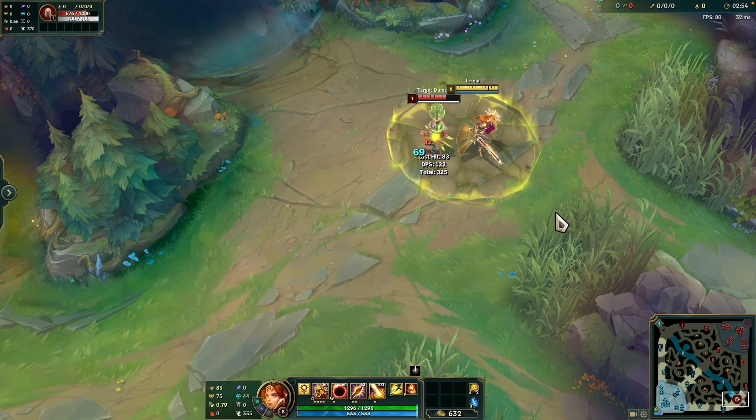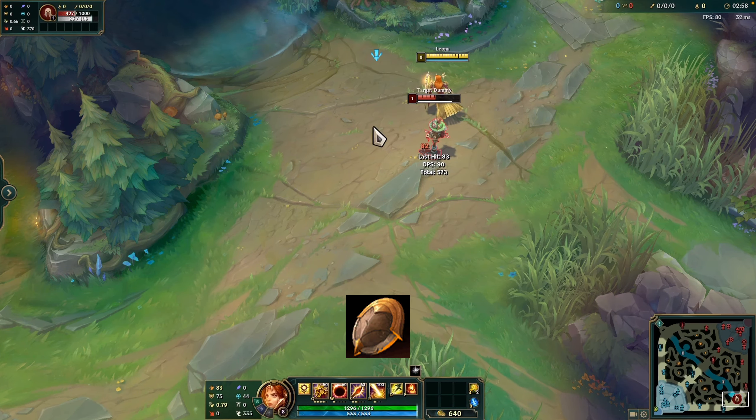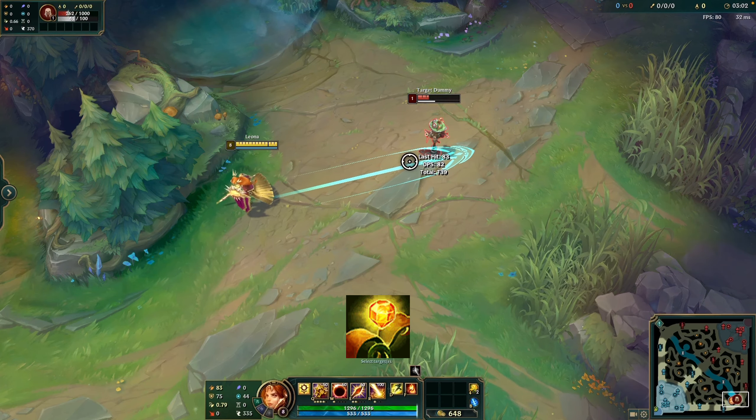Depending on the opponent's situation and the game's composition, you can make these rune selections. For starting items, you can choose Relic Shield or Steel Shoulder Guards, a Health Potion, and Stealth Ward.